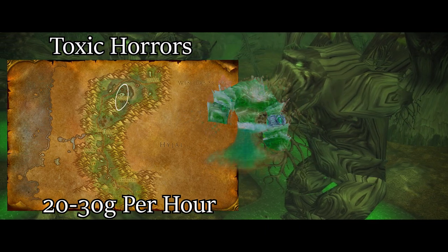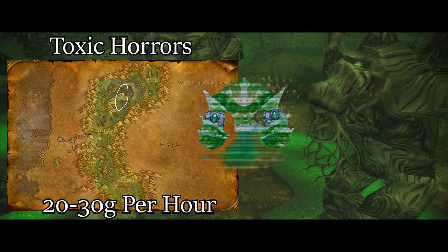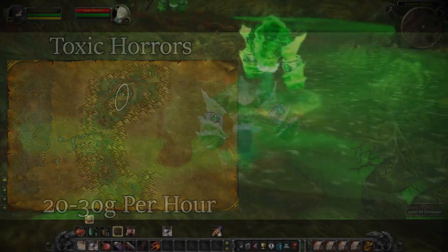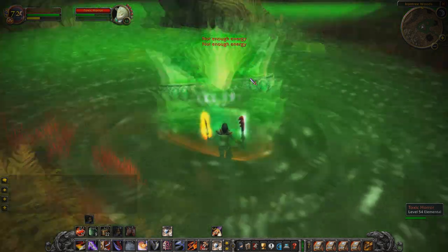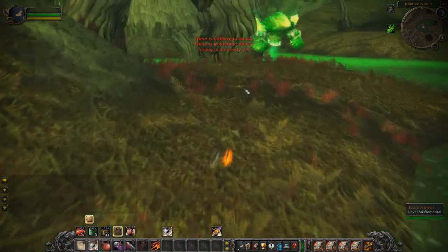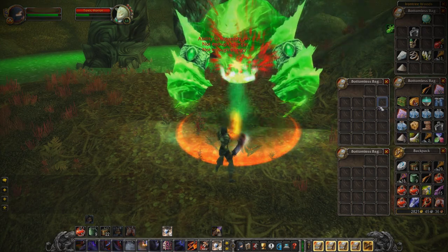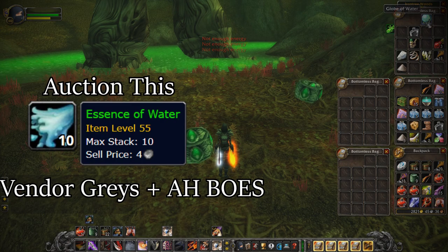Our first location for farming is in northern Felwood, up at the spot shown on the map in the center of Iron Tree Woods. Here we're going to be farming elementals called Toxic Horrors. This is one of the least popular spots based on hours of testing and it's also a great spot if you're leveling between level 50 and 60. The main item you're farming here is Essence of Water, so check your local auction house before heading there.